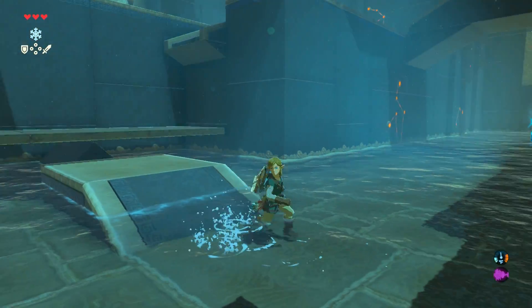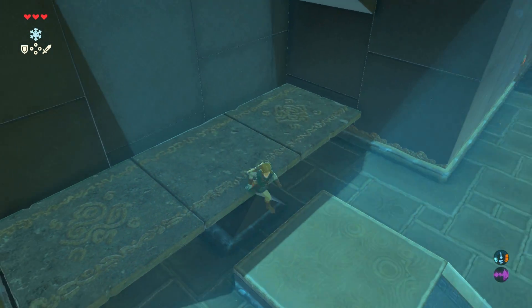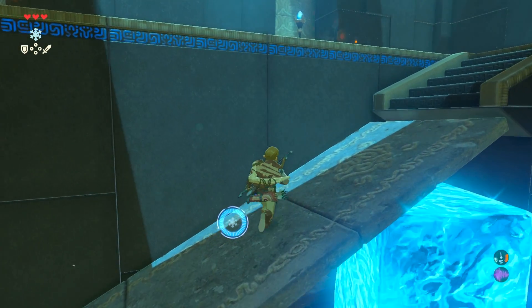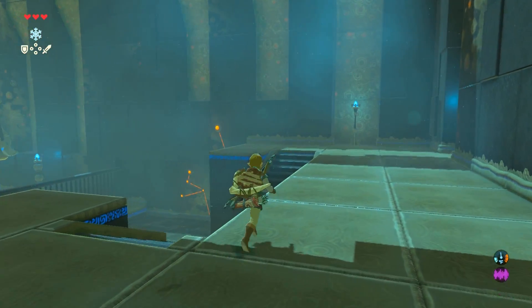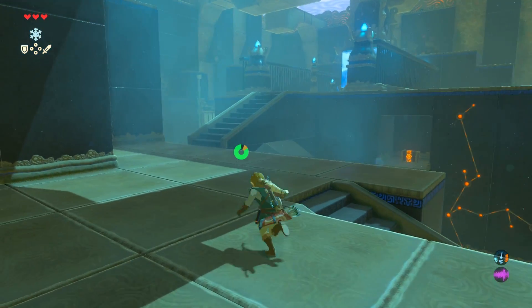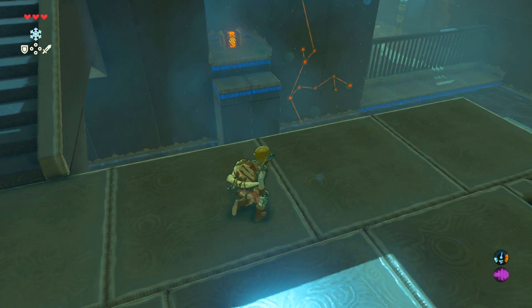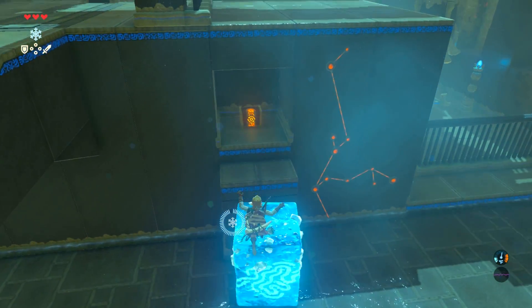The Cryonis ice pillars — we only get a couple of them. We can do three at a time before you start erasing the other ones, so keep that in mind if you're making a bunch. There we go — we can lift up one side of that. There is the end of the shrine right here, but if you look right before the end, we see there is a bonus chest that I don't want to miss.